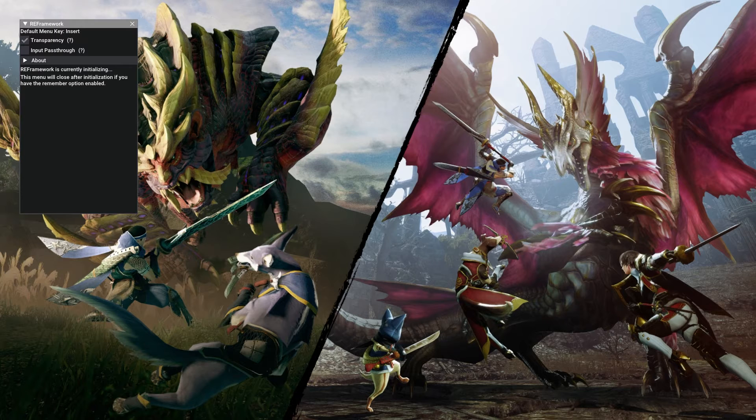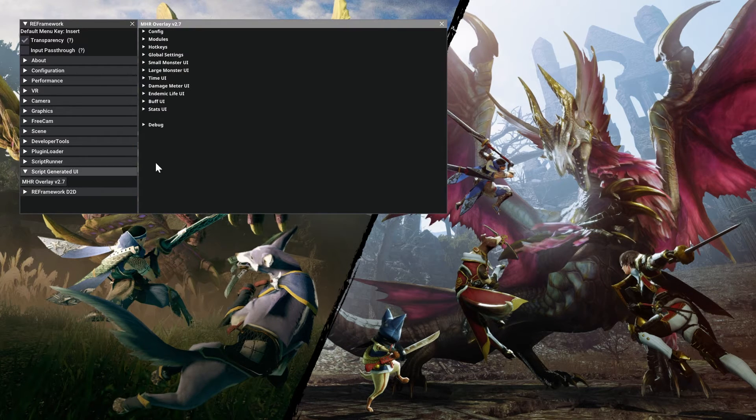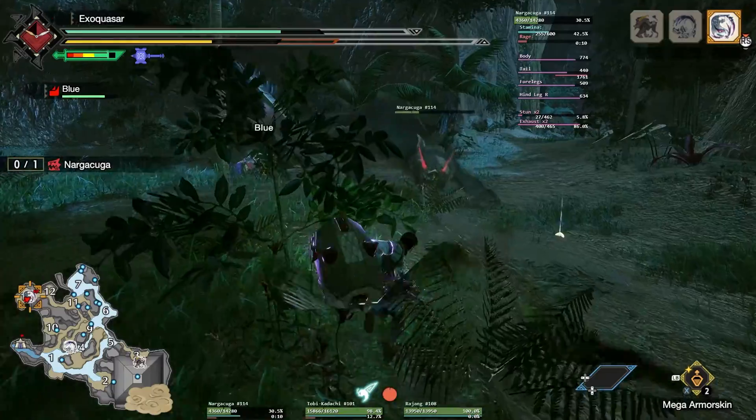From here, click on Script Generated UI in the menu and double-click on the mod you just installed. Everything is pretty self-explanatory from there. If you would like a more in-depth guide showing off all the settings, just leave a comment.